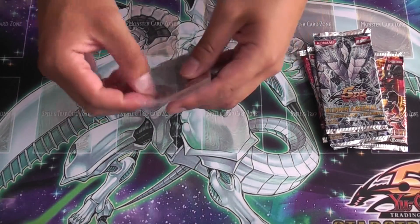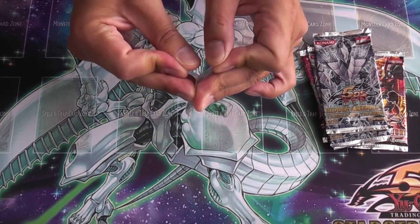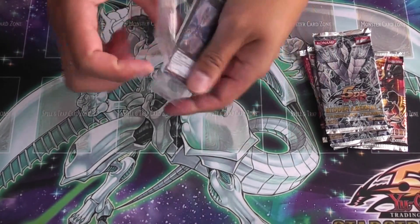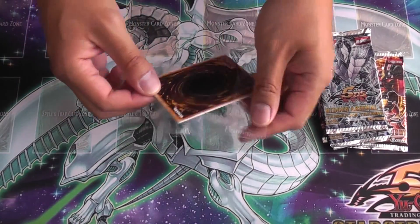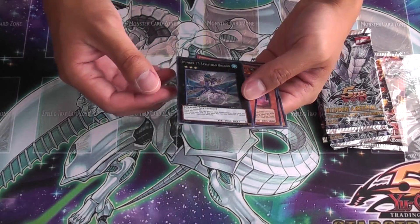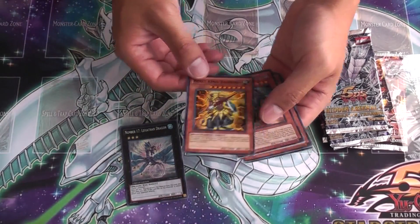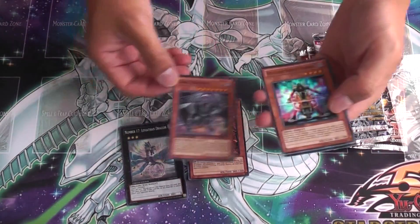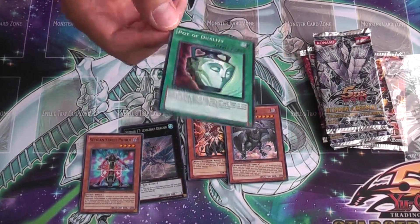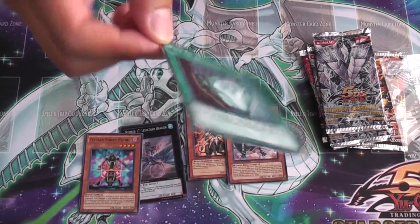I was never one of those crazy guys who went and got the Pot of Dualities for lord knows how much — I just figured they'd reprint it, wait for the reprint, and I was right. Leviathan Dragon is really nice, it is a secret, but I still prefer my Ghost. Beast King Barbaros, Dark Sorcerer, Morphtronic Staplen, Steet Patrol, and Pot of something — looks weird in super, but whatever, not bad.